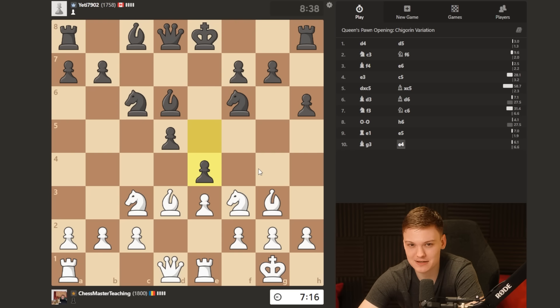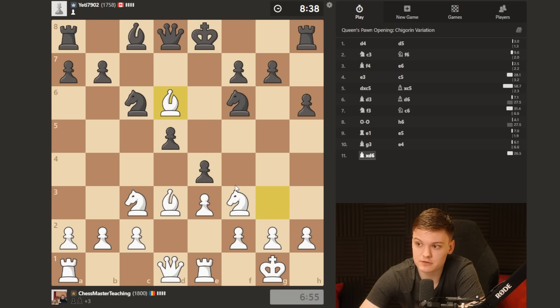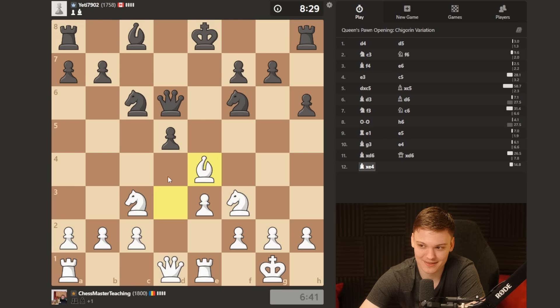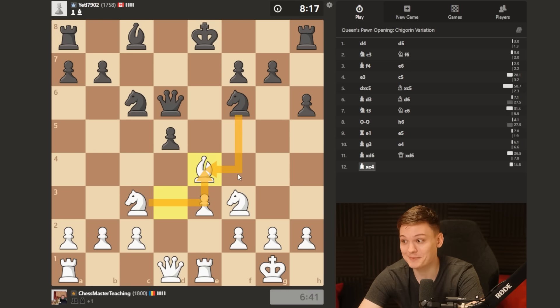The way to start is bishop takes on d6, because whatever piece he takes, we can keep better — the king is trapped in the middle. Now we have the key move: because the queen is undefended, we can take advantage of that by bishop takes on e4. There's going to be a little pin along the d-file, and taking with the knight also doesn't change much. White is completely winning out of the opening — simply because of that. Isn't it crazy how many traps we have in the Jobava London? This wasn't even something I was planning to play for.